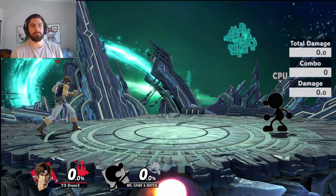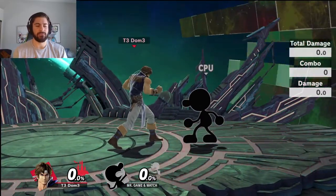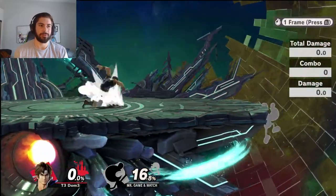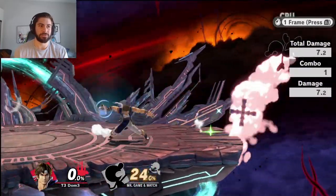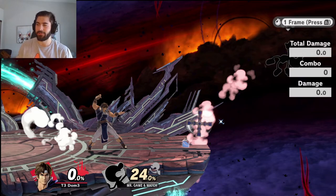First, I'd like to discuss catching rolls. I've been emphasizing this setup with the slow cross into run-up Holy Water, which has been pretty much central to his ledge trapping, because it creates a constant hitbox at the ledge which prevents the opponent from using neutral get-up, jump, and get-up attack.